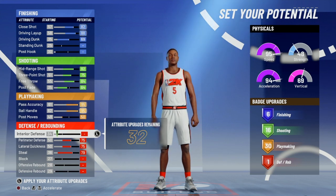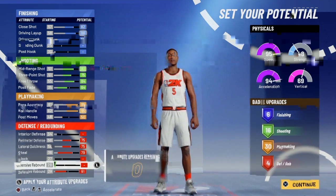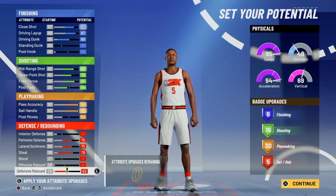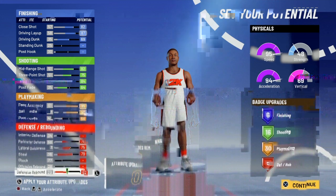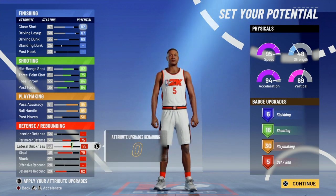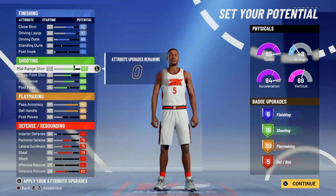At six-five you might be able to get contact dunks. Take some attributes off, adjust placement, and you get five defensive badges. Looking at this build: you have good playmaking, you immediately speed boost off the rip, though you might cap out since above 85 you don't get much extra. Your shooting is honestly pretty good — 16 shooting badges, and without quick draw you can still get four gold badges.